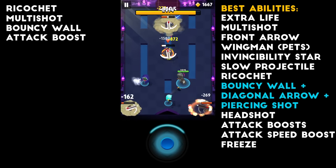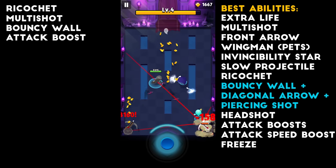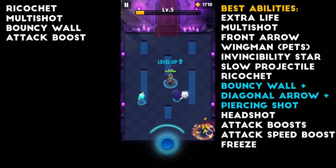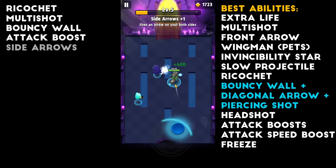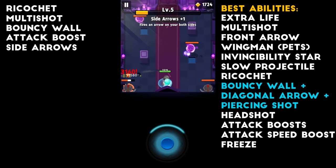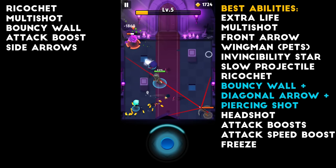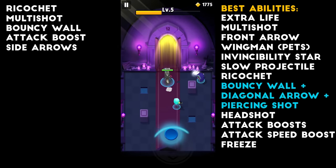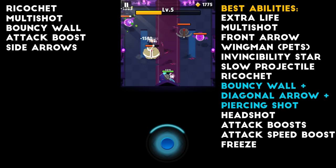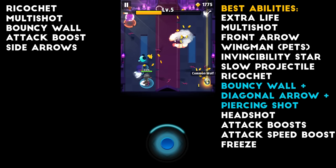Here we have the Archer enemies. I don't even know what they're called, but they're pretty easy to kill because they don't move — they stay still. They're like the bats except they shoot faster. We're going to pick up Side Arrows since we have Bouncy Wall. With these archers, you just want to basically step to the side. Once the line is on you, just step to the side — you don't want to run with it. Bouncy Wall and Side Arrows is proving to be very nice — I'm killing them really fast all at the same time.